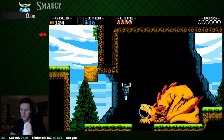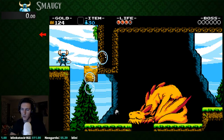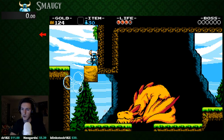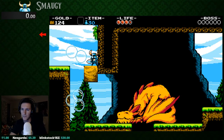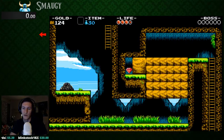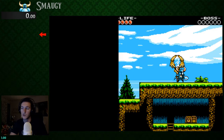You go down here, pogo this dragon, take damage, then you get back up here. This is the simpler strat — you just hit him once and that's it. And then you go back up. You pogo back up on the bubbles using invincibility frames, so you can pass through the bubbles.